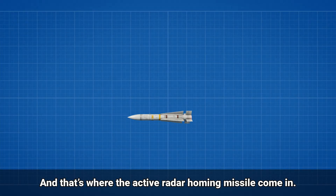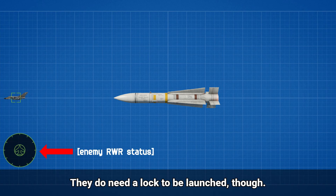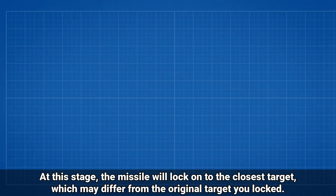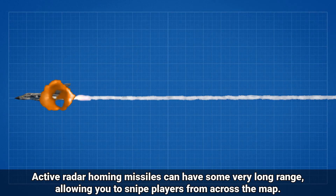And that's where active radar homing missiles come in. These missiles have a built-in radar emitter, so they don't need to maintain radar lock from a launch aircraft. They do need a lock to be launched though. Once fired, they go towards the locked target's position, and when they get close, they activate their own radar and begin searching. At this stage, the missile will lock onto the closest target, which may be different from the original target you locked. Active radar homing missiles can have some very long range, allowing them to snap enemies from across the map.